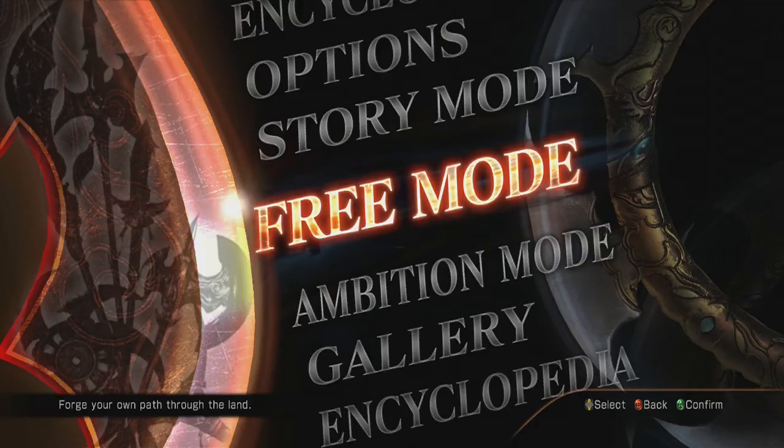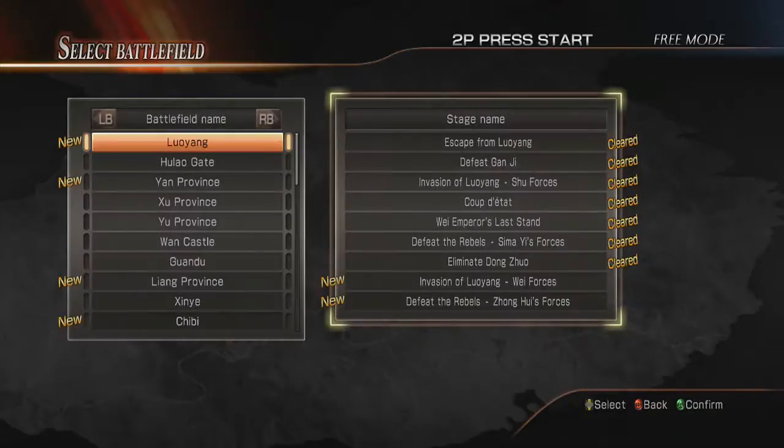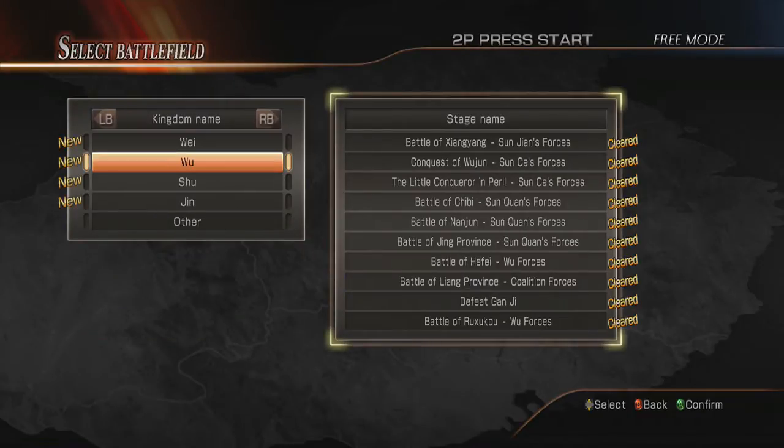Hello everybody, welcome back to my Dynasty Warriors 8 weapon collection guides. Today we're going to be getting Sun Quan's weapon. We're going to the Battle of Liang Province where we have to defeat Machao, Maidai, and Han Sui without any Wu generals defeated. His weapon in the guides is called a Dao but it's actually a sword in the English version, which is the one I'm playing.